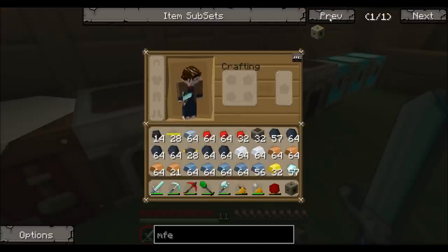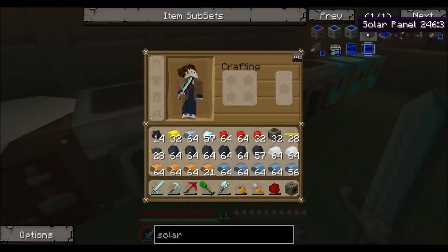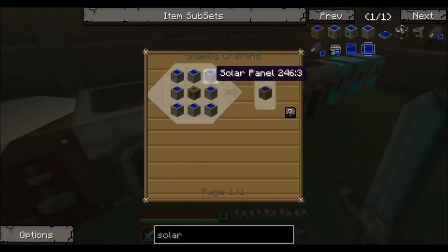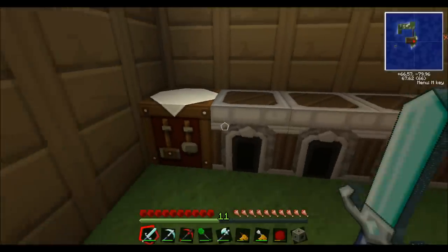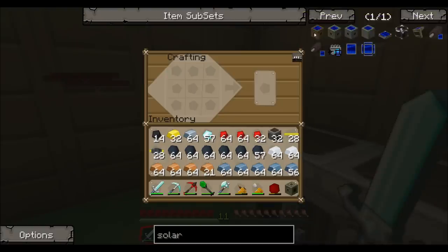So to power this MFE, we're going to need solar panels, and it takes a lot of stuff. A low voltage solar array takes 8 of those and a low voltage transformer. I want to build 4 low voltage solar arrays — I might only have enough for 3, but I'd like 4.